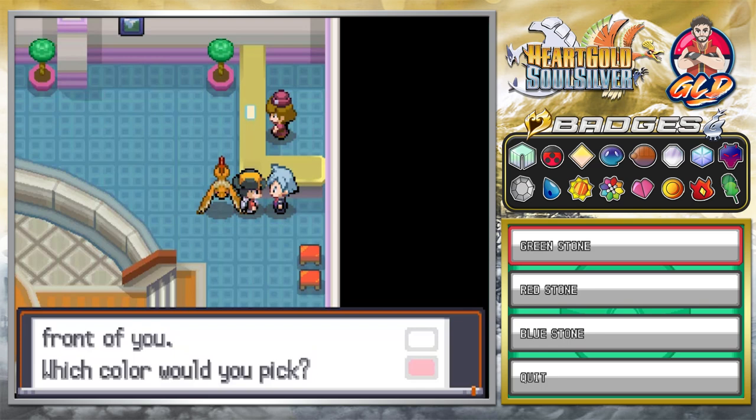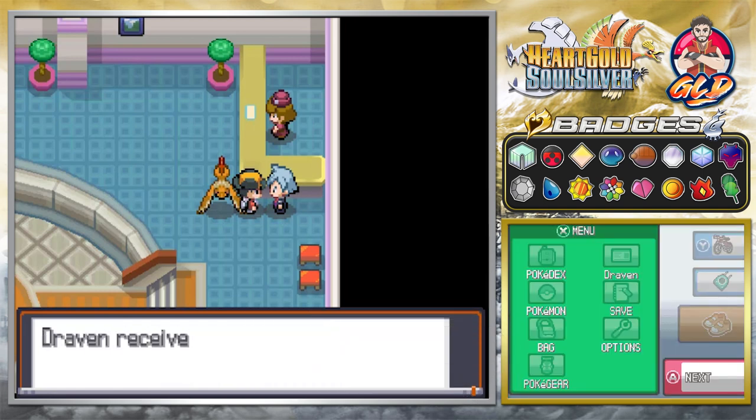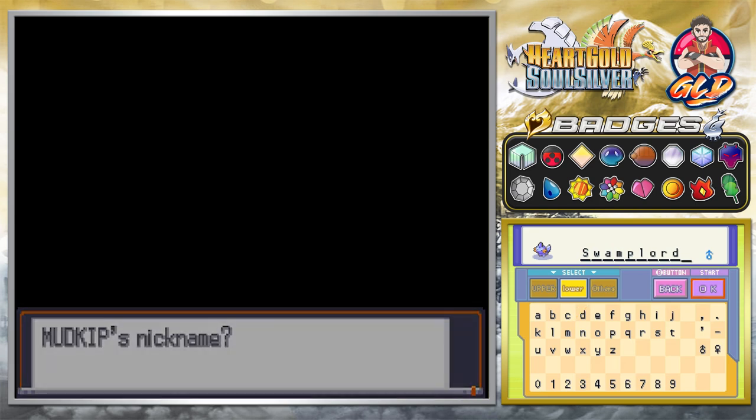We already have our good old buddy Sceptile on the team, and we're going to save the Redstone for maybe another walkthrough. So we're going to be going with our good old buddy Swampert. Here it is, guys - we get ourselves our Water-type Pokemon, Mudkip. Yes, we're going to be giving this guy a nickname. This is a bit of a tribute to our previous walkthroughs - I kind of wanted to go back to the classics and make them better for you guys. Swampert is back on the crew!